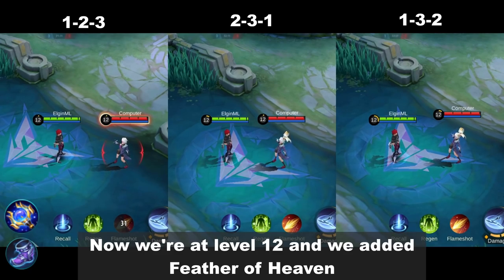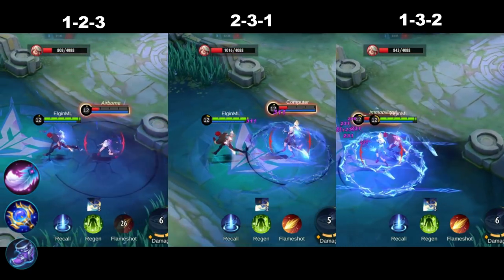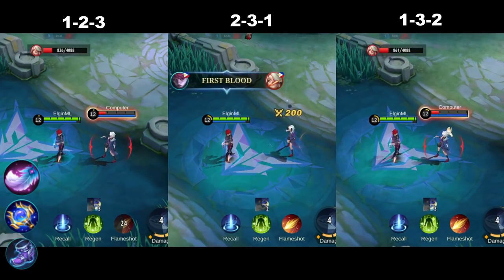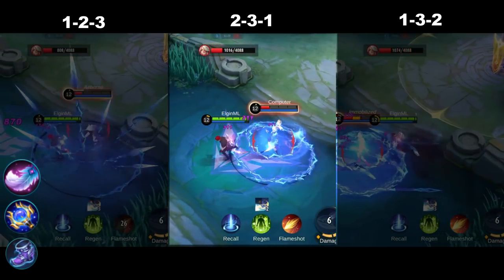Now we're at level 12 and we added Feather of Heaven. Damage is 3200, and just like before, the enhanced free skill dealt more damage.